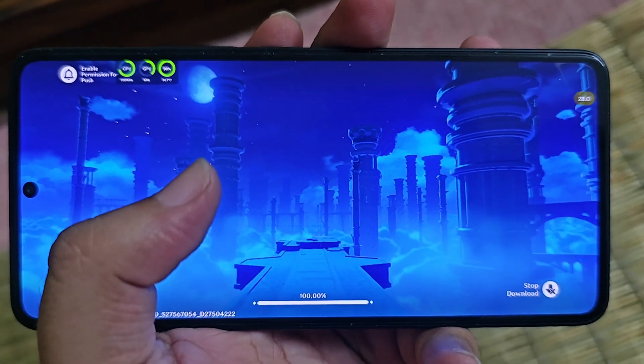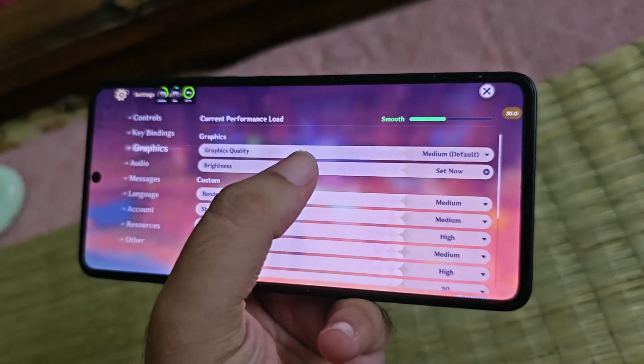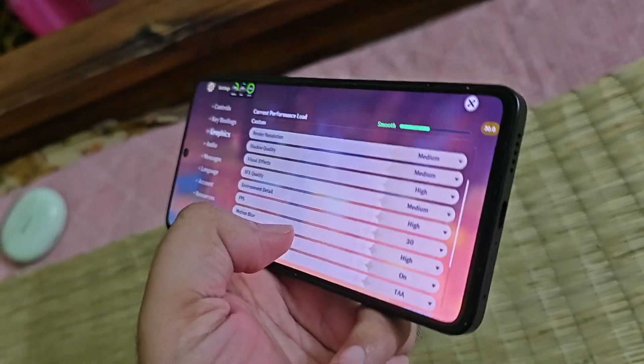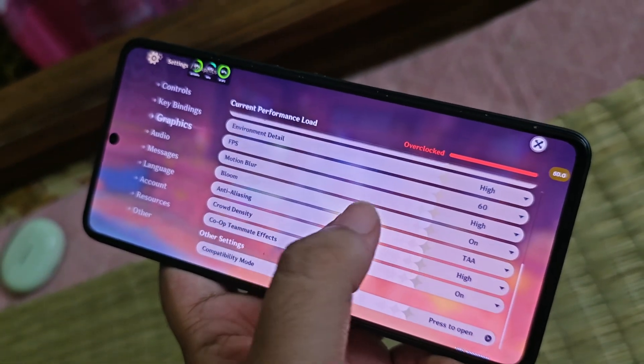Alright, we are ready. Let me first open the game and I'll show you when I start. So guys, we are in the settings page. I'll play with medium graphics as I said, and 60fps. Let me change it to 60, and once that's done I'll turn off a few things.